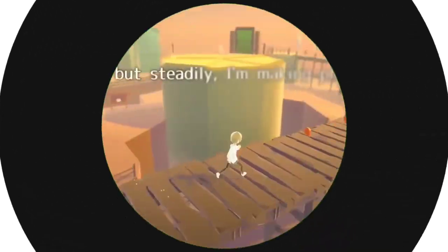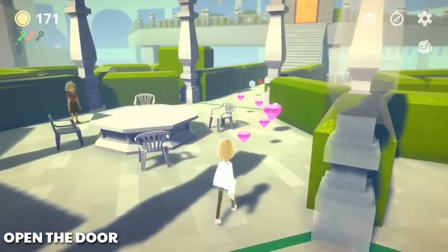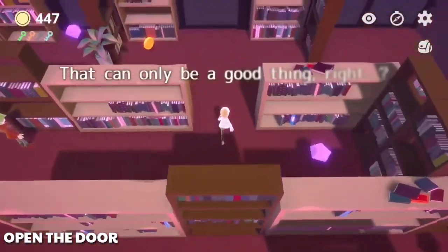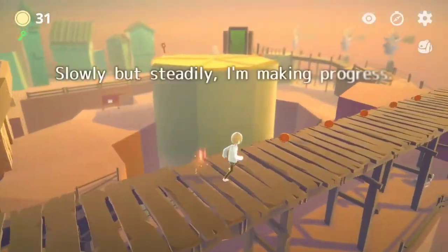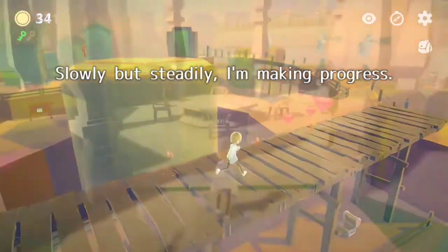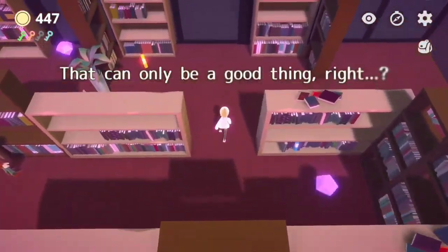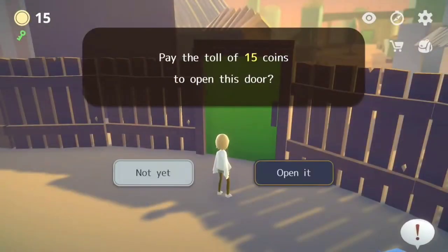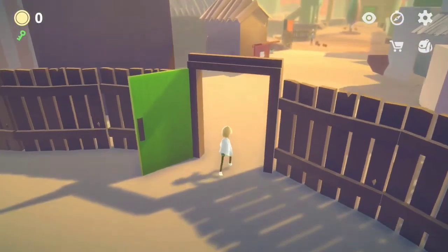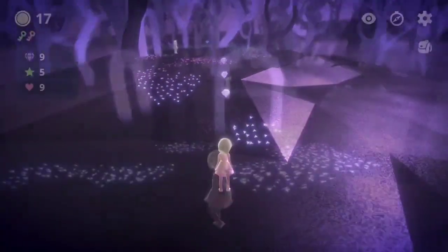In our list, the first game is called Open the Door. This game is a story-based open world game and a very cute title. The game features a boy and his girlfriend. We are going to solve puzzles. That's cool.